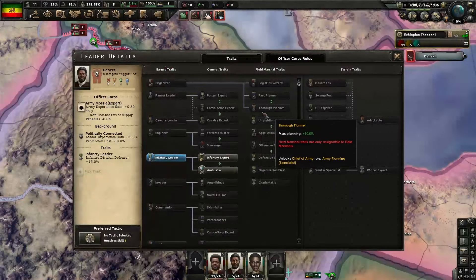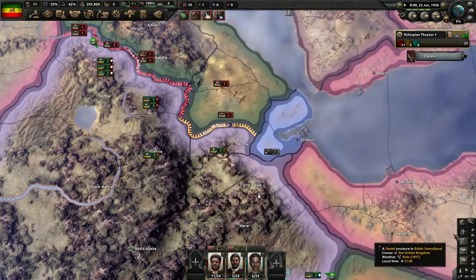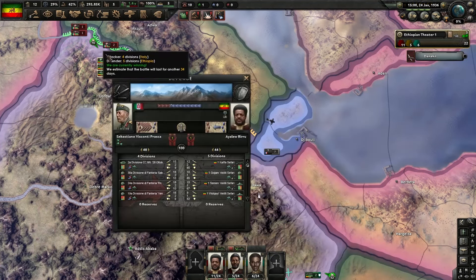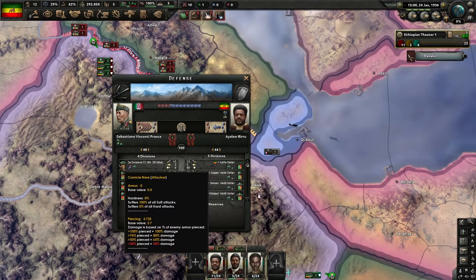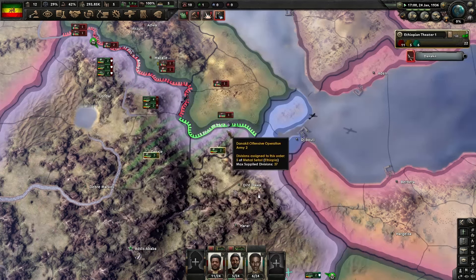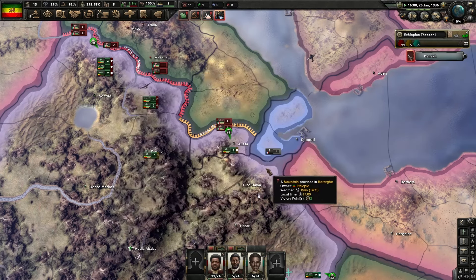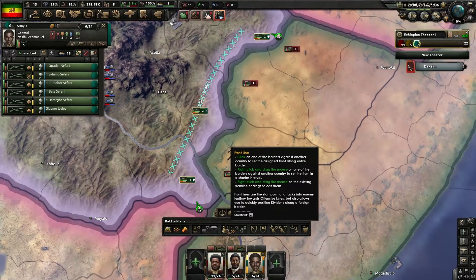We want to get the ambushes made when we can - we're still five short but we just want to keep the areas protected. The more they fight in the mountains the better - as you can see we've got the terrain bonuses and they've got minus 50 attack and breakthrough. It's better for us to fight in the mountains. They've still got the terrain efficiency penalties.